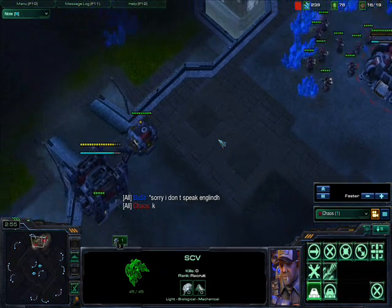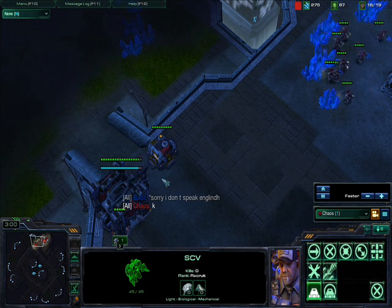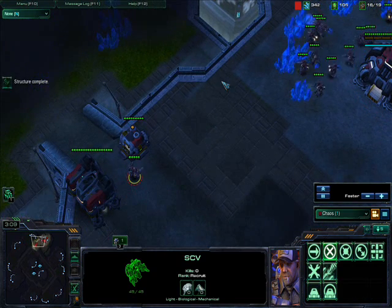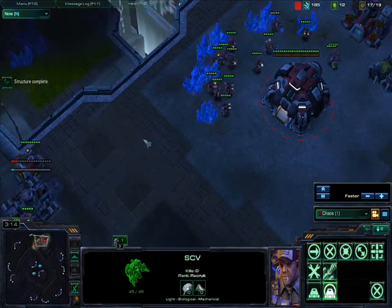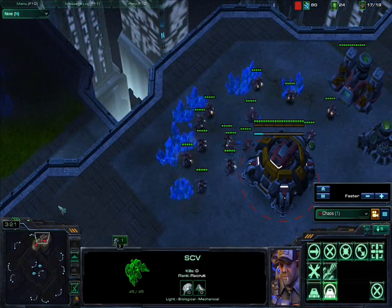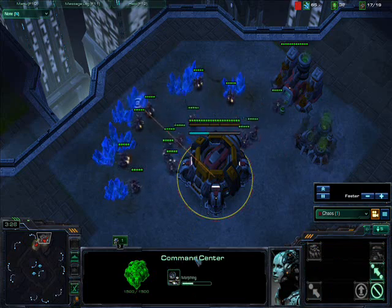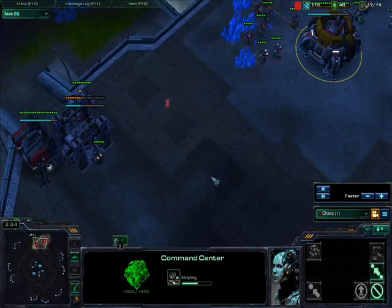I want you guys to have the same suspense I had when I played the game. I was commenting that he should have a nice view with his Overlord scouting my base — apparently he doesn't speak English, so that didn't help. As you can see, as soon as my barracks was completed, I had enough gas to make a factory, and obviously I'm turning the command center into the orbital command for the mules.